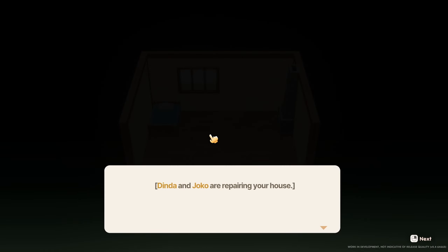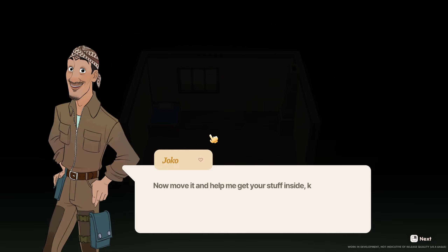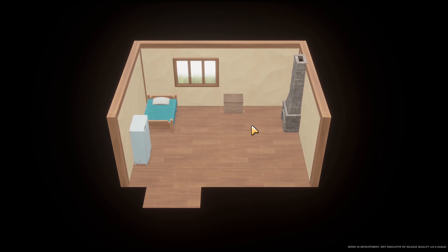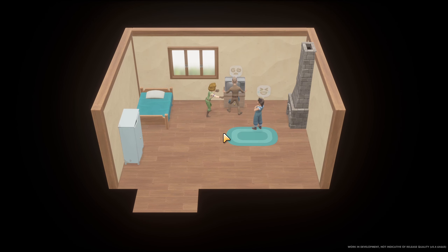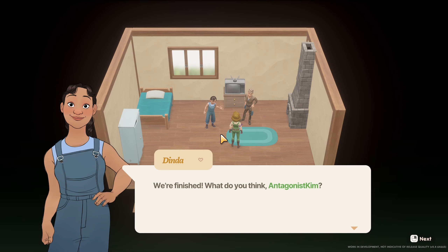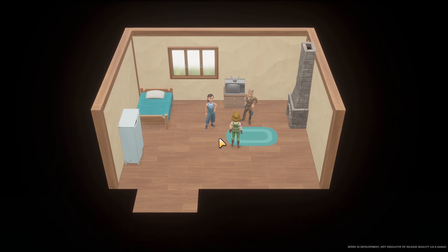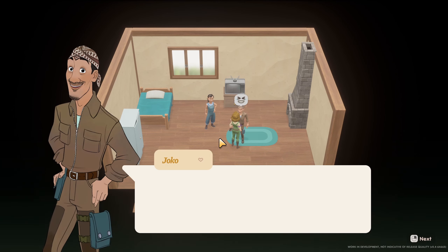'Joeco honey, slight change of plans — Kim's here with the building materials. Let's head over to the farm and repair the house.' Heck yeah! 'Wow, that's awesome Kim, let's do it!' Dinda and Joko are repairing your house. 'How are the house upgrades? More comfortable, right? Now move it and help me get your stuff inside, kiddo.' Ooh, the floors are nicer, we got a cabinet, a little dresser drawer, and a rug. Oh, a TV! Phew, that old thing was really heavy.